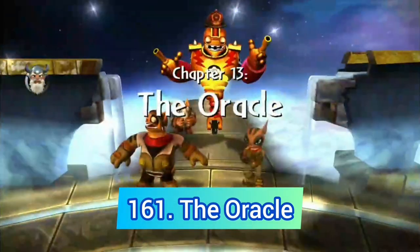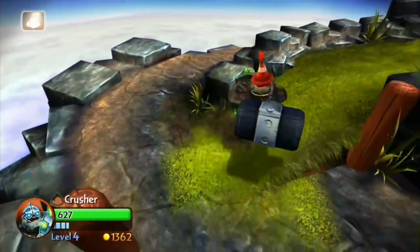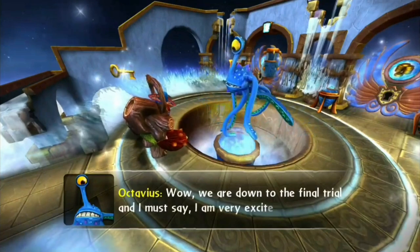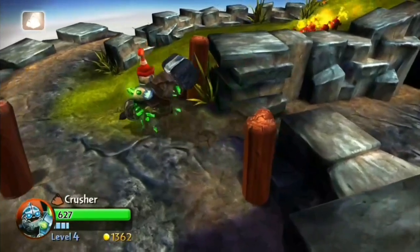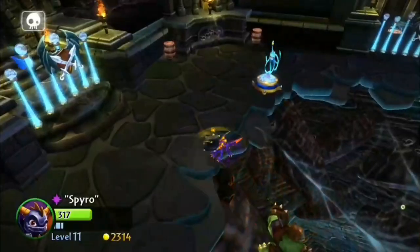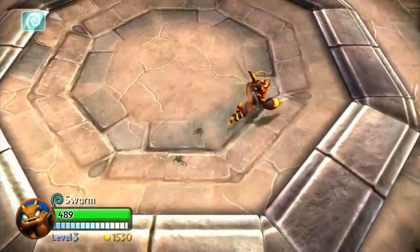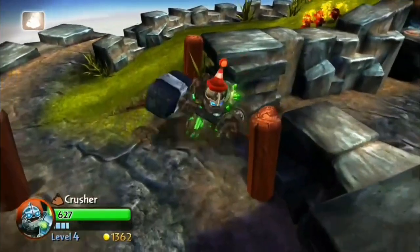Another bad Giants level is the Oracle. I know people like this one — it's cool that the Oracle knows different Skylanders — but I don't like the dividing paths that much, especially since you need to replay the level another four times to get all the stuff. Some areas are cool but most are very boring and empty, making replaying this level even more annoying.